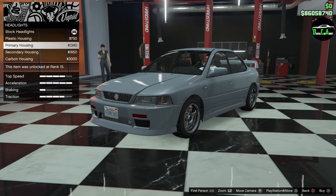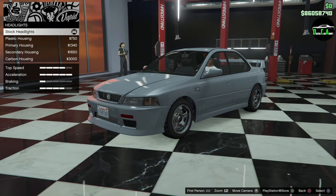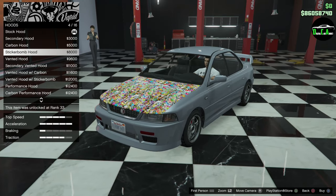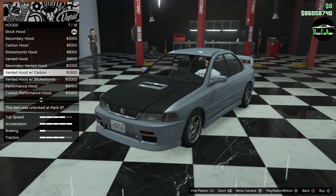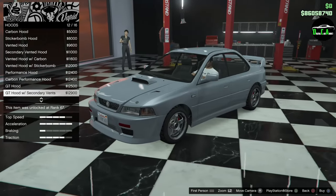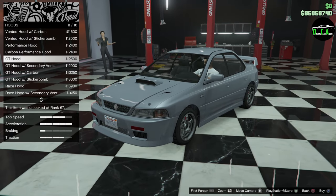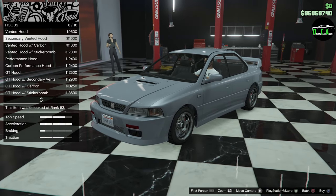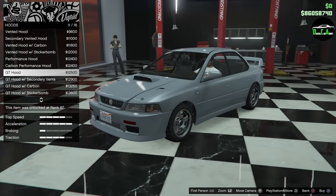Headlights — you can do the plastic housing, primary housing, secondary, or carbon. I'm not going to do any housings; I think it looks good the way it is. For the hood, you've got stock, a secondary version of the stock hood, carbon, sticker bomb, vented, performance, GT hood, and a race hood. Colin McRae's one had a particular hood, but I want to pick one that's a little more prominent like the WRC 2000. I'm going to go with this one — I like it a lot.